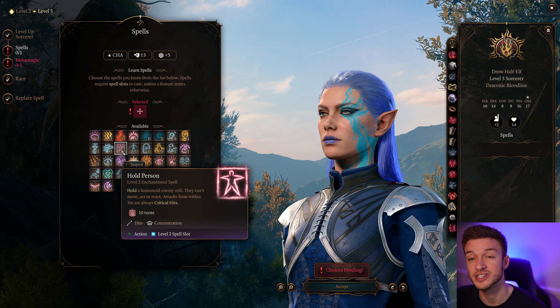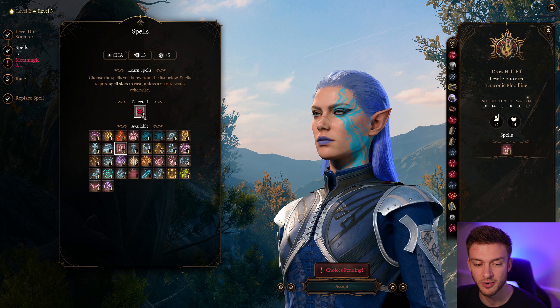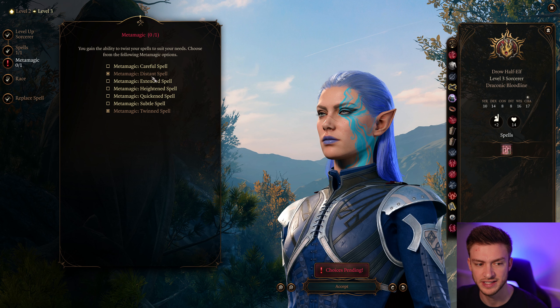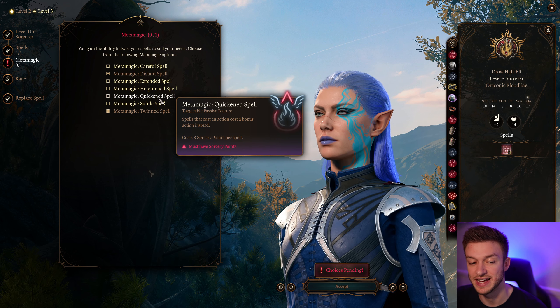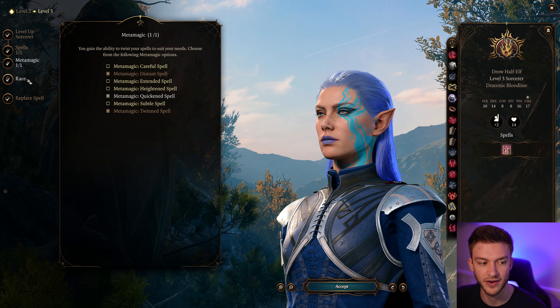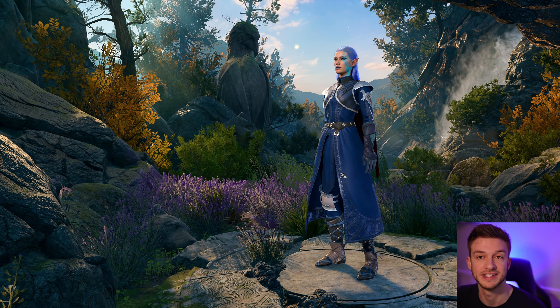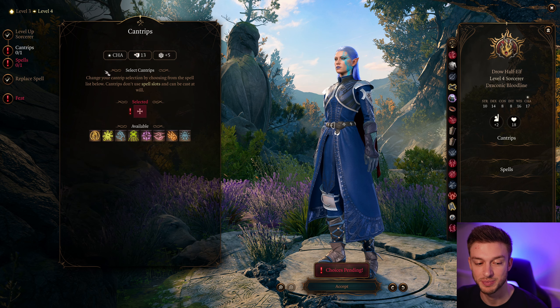Hold Person is another great option — I think it's the best choice here just for early game crowd control, it helps a lot. Then we get Quicken Spell, which lets spells that normally cost an action instead cost a bonus action, allowing us to cast two spells in a turn. Very broken. Level 3 Sorcerer is quite good because that's when you get your Sorcery Points and the ability to cast two spells.